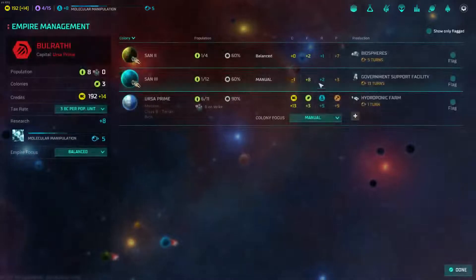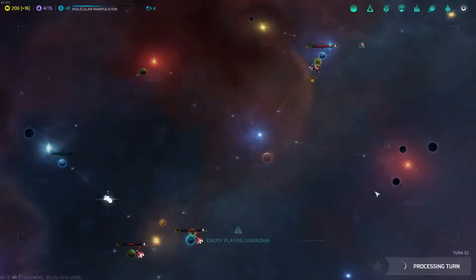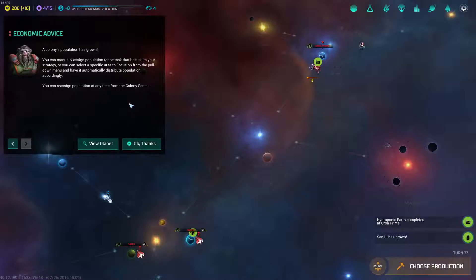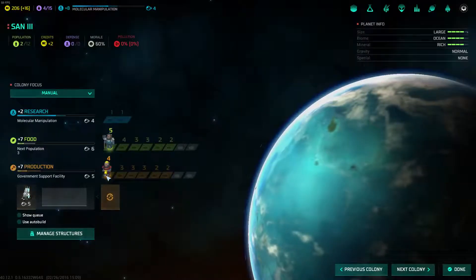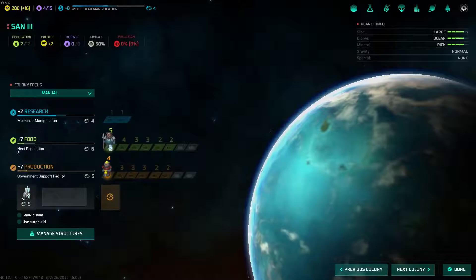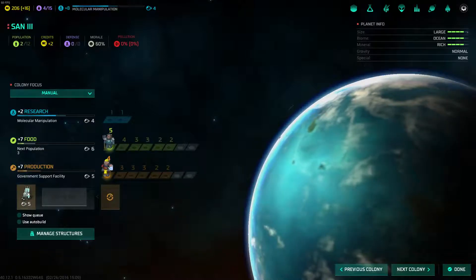For those of you who weren't with us last time or have forgotten — because it's been a whole day — we are building biospheres and some government stuff at the main. We're actually building a hydroponic farm on our main base, which will be done next turn. So we're going to click next turn. A colony's population has grown, and it's Sand 3. We knew that was going to happen — we talked about it last time.